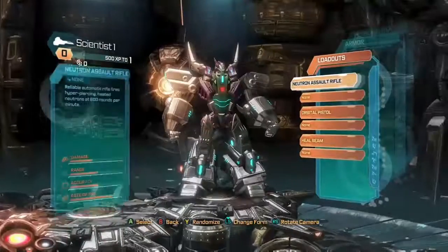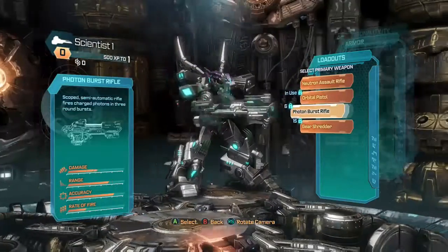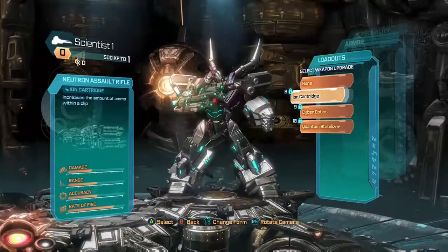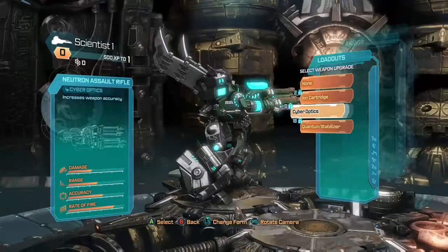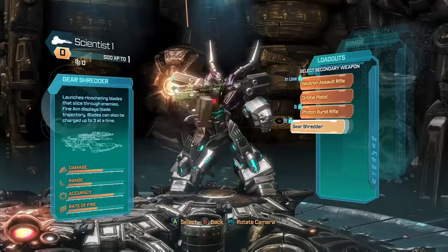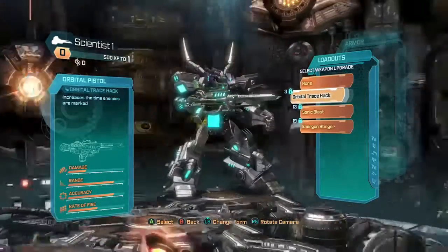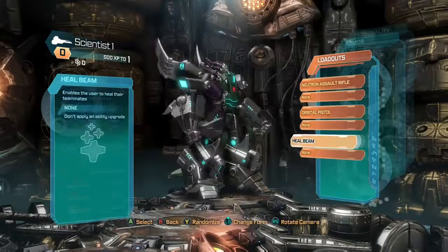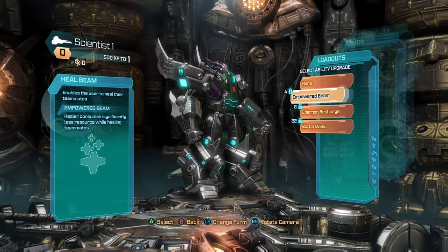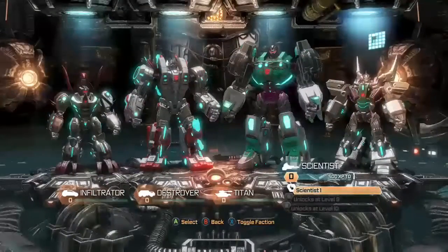As you see, I haven't unlocked the other classes or custom classes yet, but here are the primaries — the weapons you can choose. You have four weapons to choose from, and within those weapons you have attachments that do everything from range to extended clip. Then you have your second weapon, and you can basically choose another weapon except for the one you already chose. Then you get attachments, and then you have your abilities. Within your abilities, you have certain perks you can add, which is really cool.